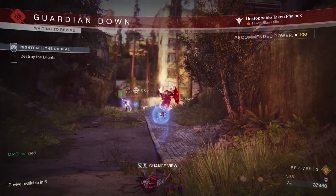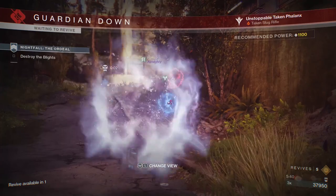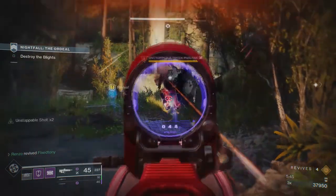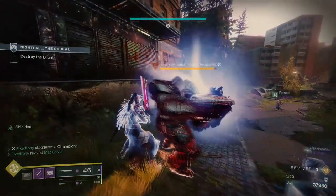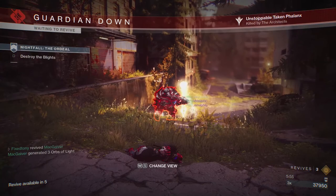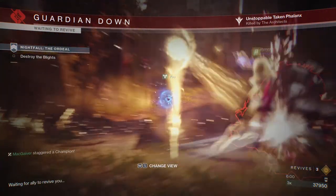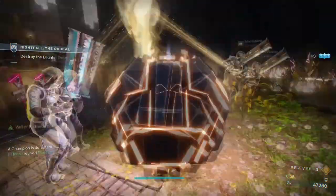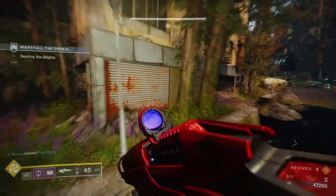Kill all the snipers here — there's one on the right of the blight and another two on the side. Once that's done, the unstoppable sometimes stays in the blight which is annoying. Once the unstoppable champion comes out, make sure your whole team is ready. If you need to use your sword to create distance, do it. His blast will kill you instantly so don't mess around with that. Once that happens, just sword him down — he's the last one.